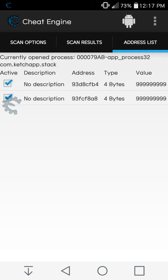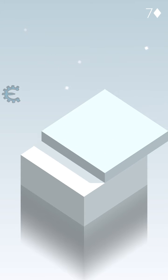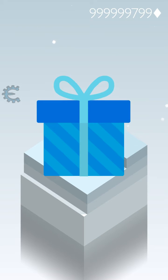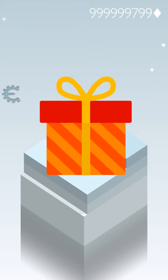Make sure to put this exact value in the first and second addresses both. Let's go back into Stack and start playing. As you can see it still says seven plus zero, but when you click over here to unlock the skin, you can see there is a huge amount — nine nine nine nine nine nine nine nine diamonds over here. So you can unlock all the skins and just enjoy the game.